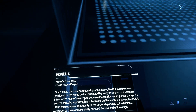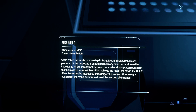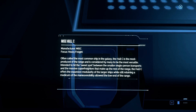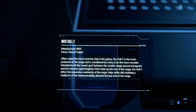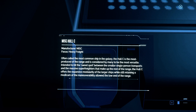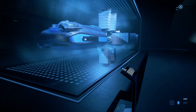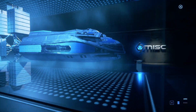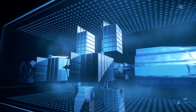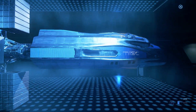This is the Hull C. Often called the most common ship in the galaxy, the Hull C is the most produced of the range and considered by many to be the most versatile — intended to hit the sweet spot between the smaller single-person transports and the massive super freighters. It offers the expansive modularity of larger ships while retaining a modicum of maneuverability. This is the one I want — though it can't be manned by a single person, just look at all that storage.